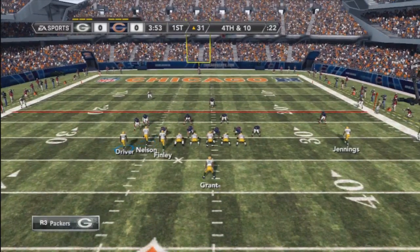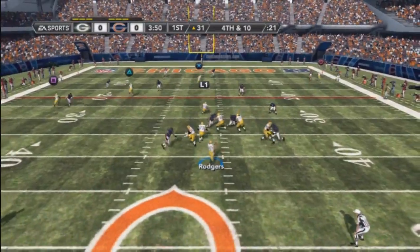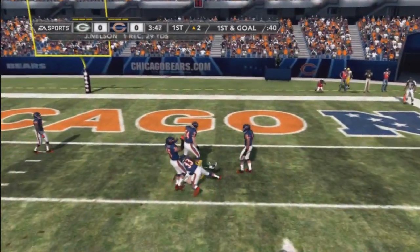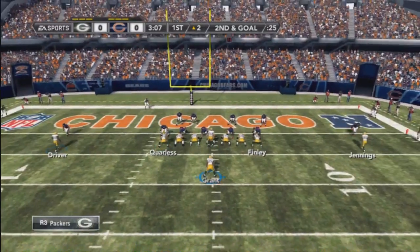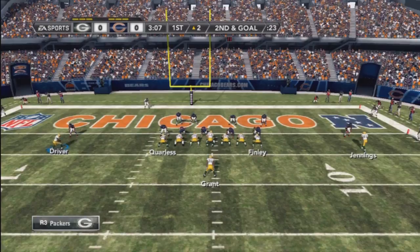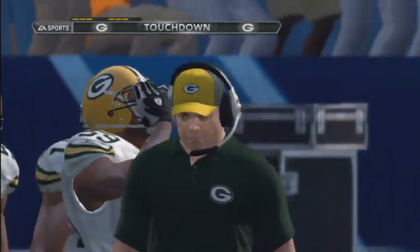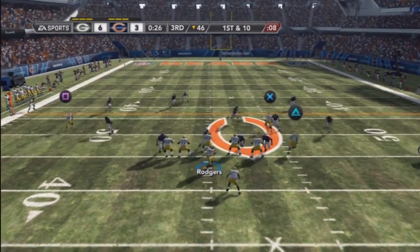Here we are with one of the best plays I saw, and with the Green Bay playbook it was the Seattle play — also a play that was in Madden 11. A lot of defenders seem to get wide open against zone. I don't see the secondary covering better than last year; it kind of feels similar to Madden 11.